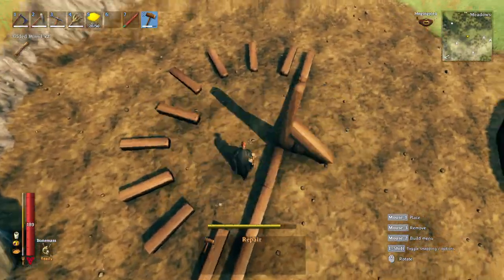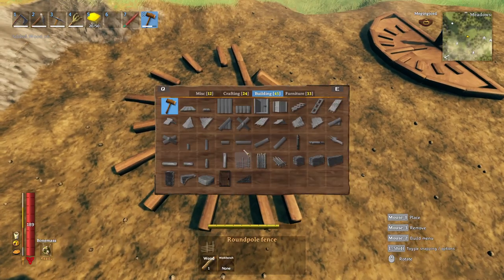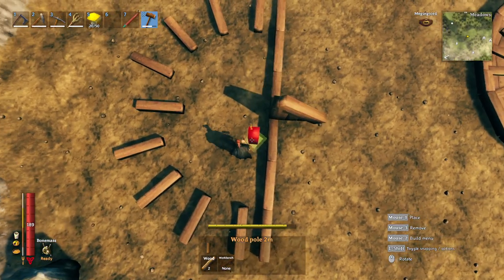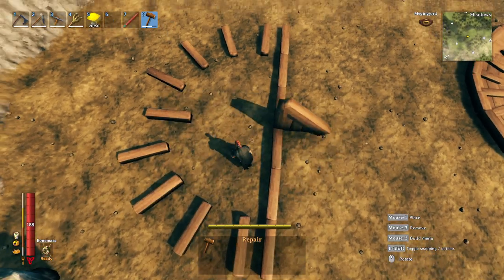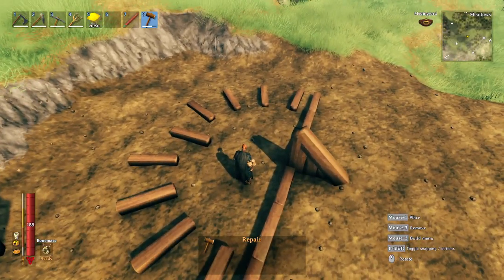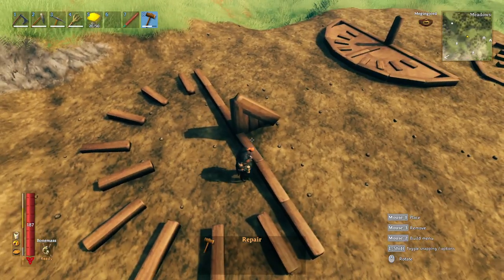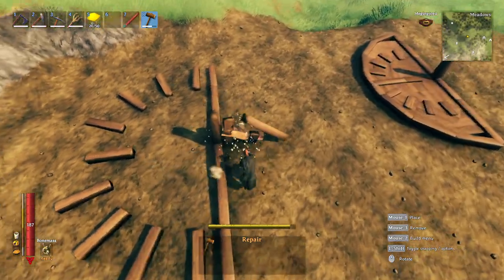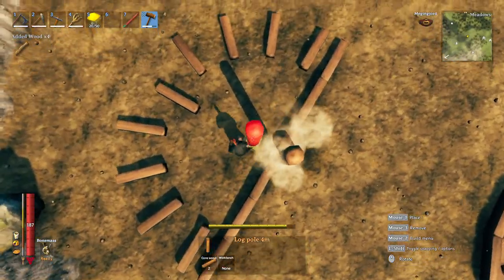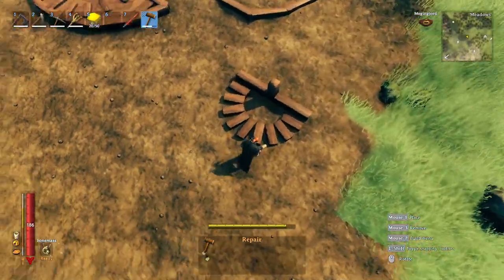You can also use yourself as the hand of the clock by standing in the middle. You can use the old-school method of placing one of these flat, but I don't feel it's quite as accurate. You can see the accuracy changes a little bit. Right there is the corner of our wall, and right there is the edge of our pillar — the pillar is much more accurate. You can also use core wood if you prefer.